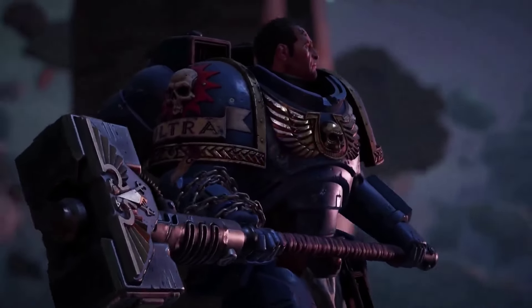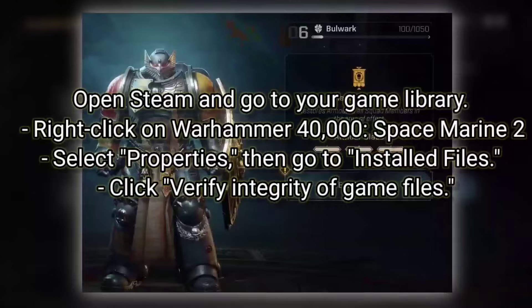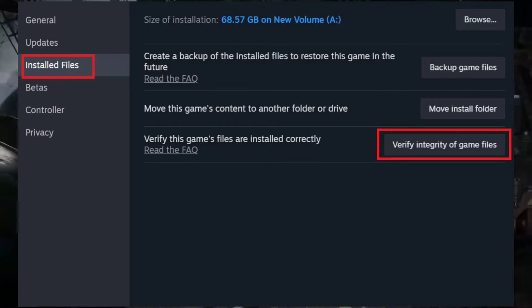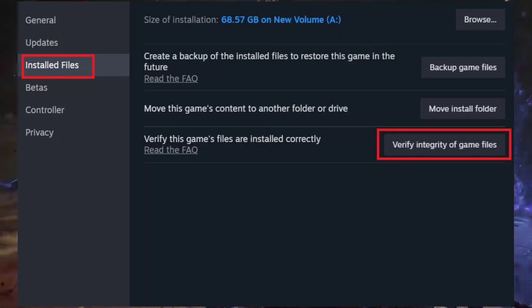On Steam, open Steam and go to your game library. Right-click on Warhammer 40,000: Space Marine 2. Select Properties, then go to Installed Files. Click Verify Integrity of Game Files.